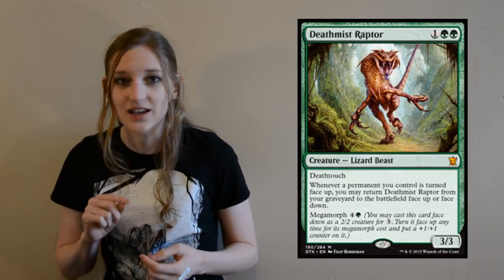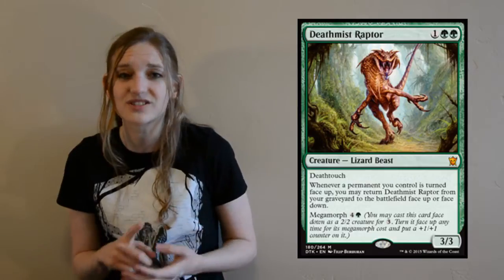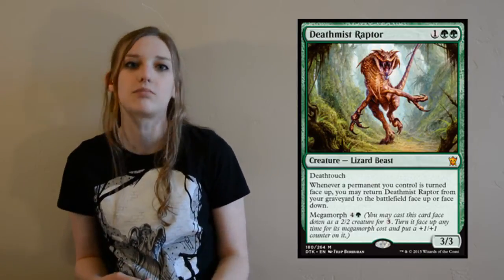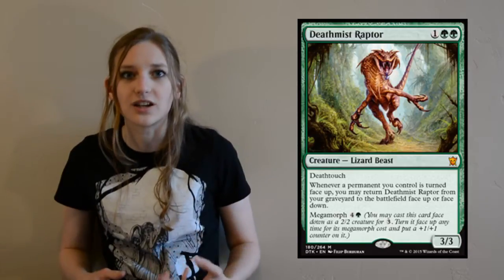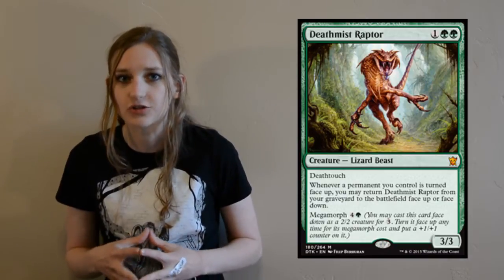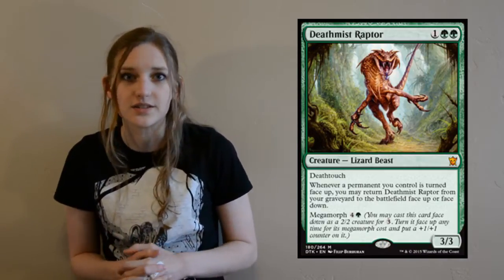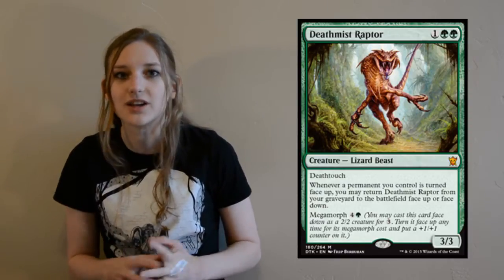Another one of its abilities is it has a megamorph for five mana — four colorless and a green — which is a lot, but when you flip it over you get an extra plus one, plus one counter on it. So basically you're getting a 4/4 Death Touch Lizard. That's pretty big for a Death Touch creature. Usually I'm playing 1/1 Death Touchers, so I can pay five mana for a 4/4 Death Touch — I'm okay with that.